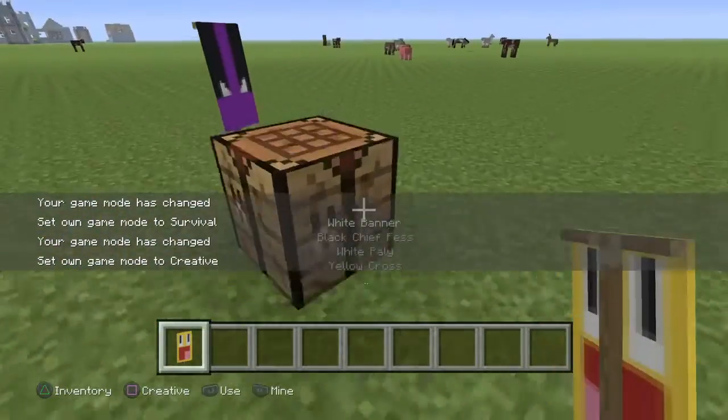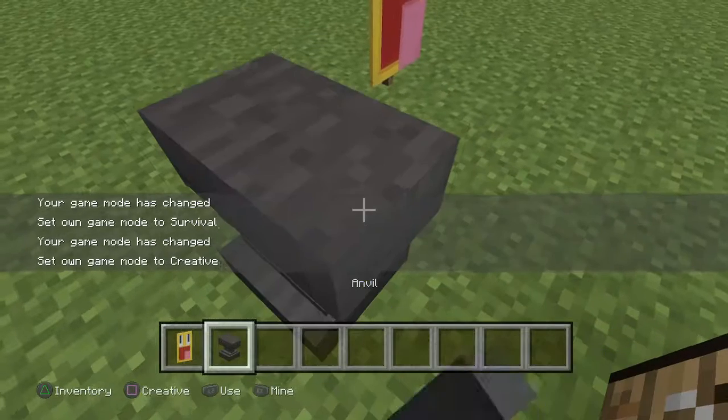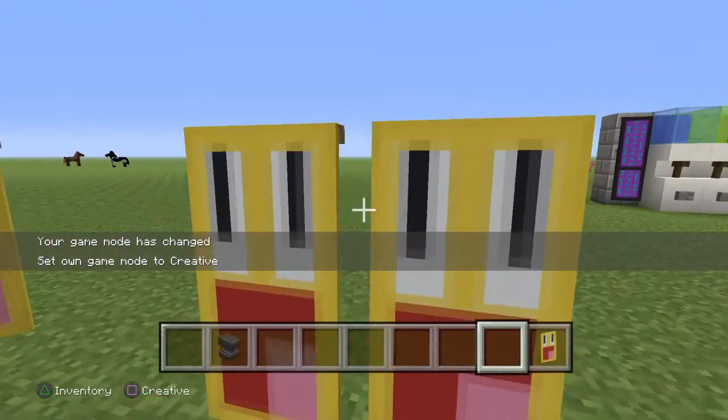Like this one. It's called a white banner. Now it's named something else — it's called the smiley face banner. They look no different.